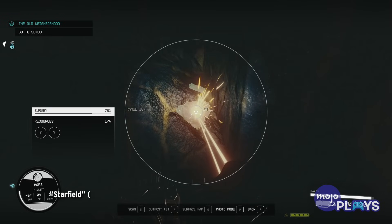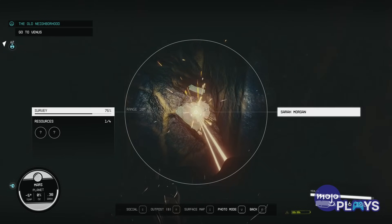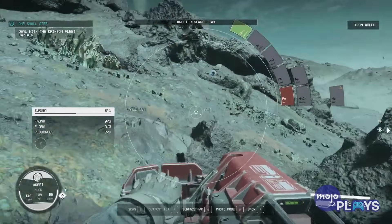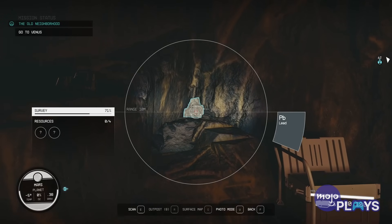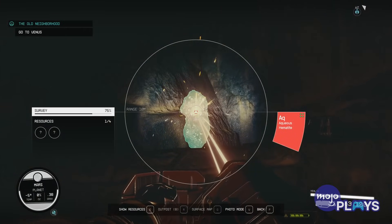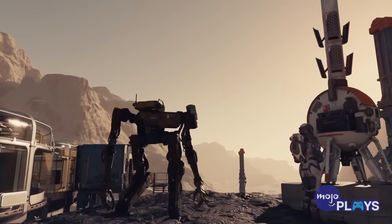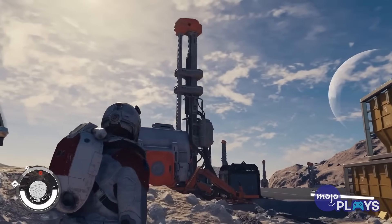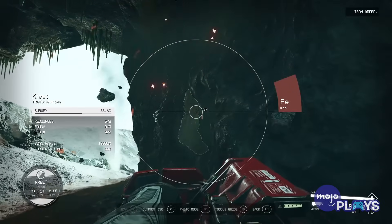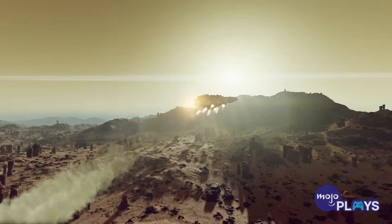Right: Helium-3. Still related to the grav drives, we have the most valuable resource in the galaxy: Helium-3. Helium-3 is a stable isotope that is a key candidate for a nuclear fusion reactor's fuel source in real life. And how do they power those grav drives in Starfield? With Helium-3-fueled nuclear reactors, of course. If you get into the outpost building mechanic, creating an outpost to mine Helium-3 will be hugely beneficial since everybody wants it. We have to credit Bethesda with going for a real fuel source instead of relying on exotic matter to power its spaceships, like the antimatter in No Man's Sky or dark matter in Futurama.